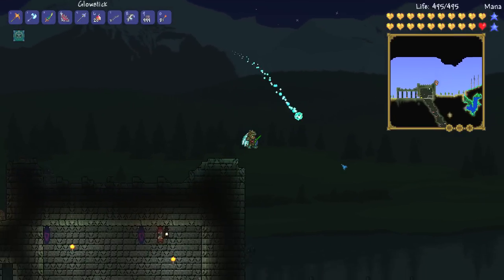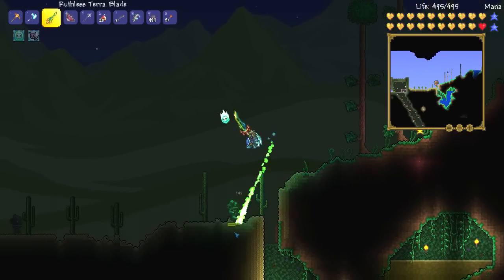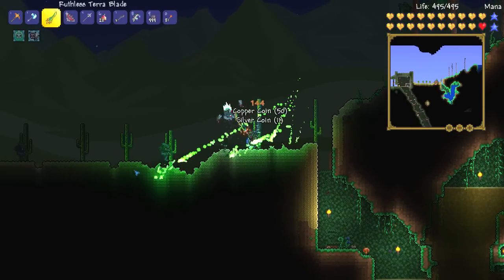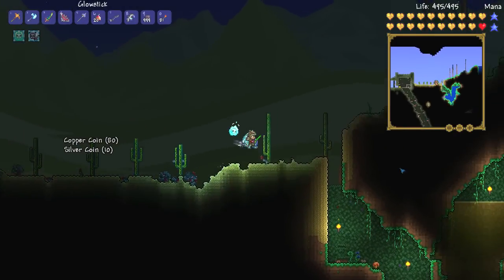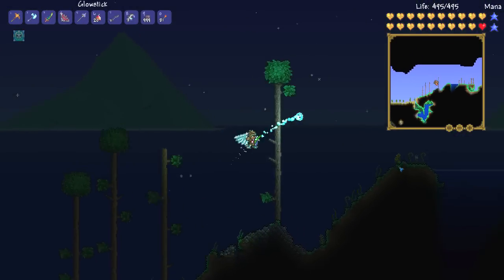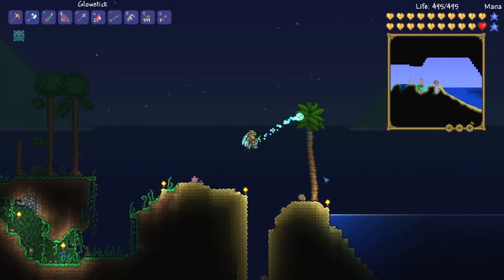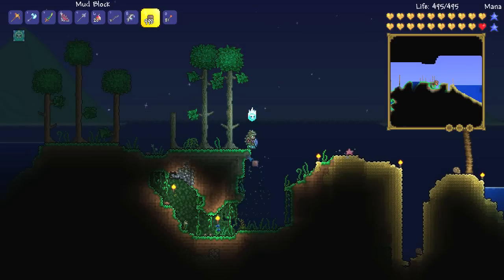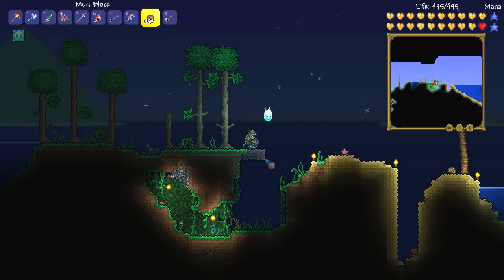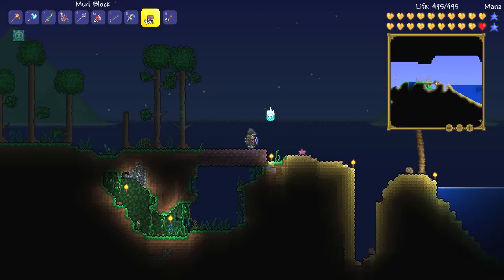There's a werewolf there, and one there, and one there. I want to take one of these guys down. You're dead, and you're dead as well. I want a moon charm — I feel like becoming a werewolf is pretty fun. This area is already relatively flat. I'm going to go ahead and flatten out this land and meet you guys back once we are ready to get on with this battle.